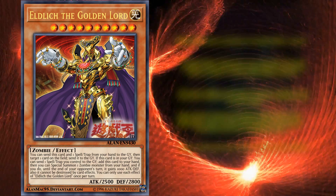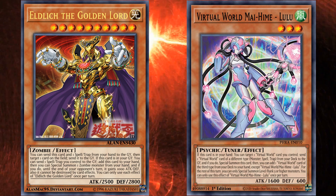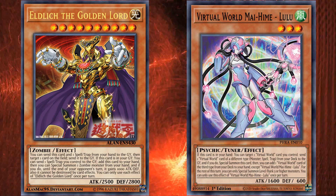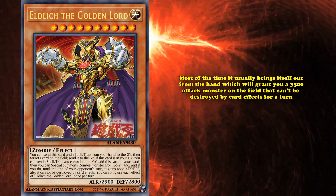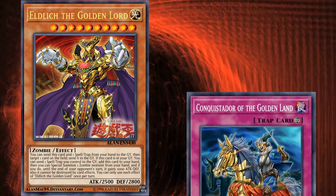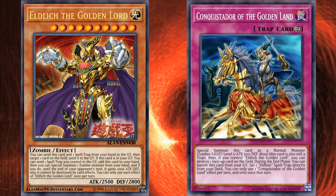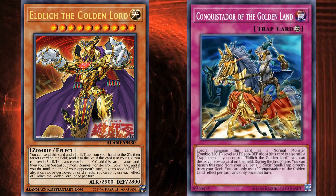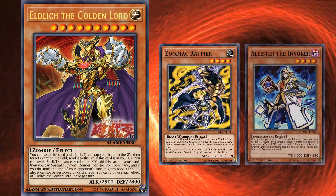This combos very well with cards like Torrential Tribute. Most of the time it usually brings itself out from the hand and will grant you a 3,500 attack monster on the field that can't be destroyed by card effects for a turn. And since a lot of its spells and traps are pretty useful and allow you to go plus with their graveyard effects during the end phase, the Eldlich engine is incredibly useful in a whole bunch of different kinds of decks. It's probably one of the newest, most splashable engines you can just throw into something to make it better — kind of like old Zoodiacs or Aleister the Invoker.